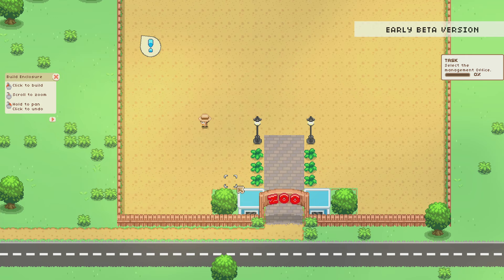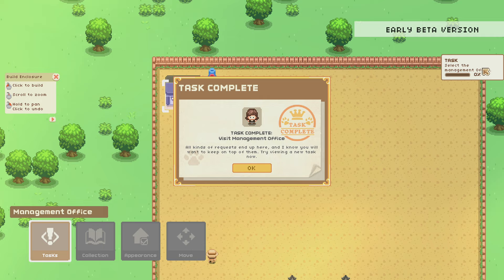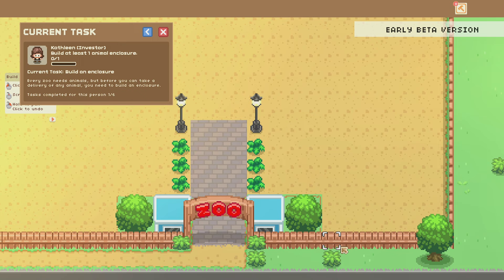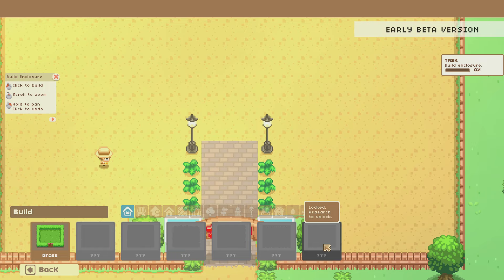Here's the entrance to our zoo with our zookeeper. Let's go to our management office first — the task is just selecting the management office as a sort of tutorial. All kinds of requests end up here. We have a new task called 'Building an Enclosure.' We can pin this and move it if we'd like. The build button is kind of hidden — it's way up in the top right. In there we can see a variety of different enclosures. For starters, all we get is a grass enclosure, but there are six more types.